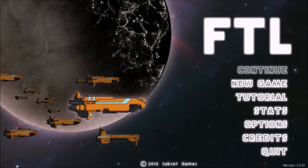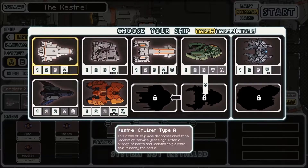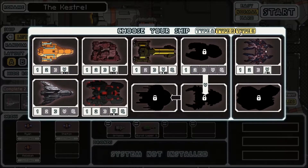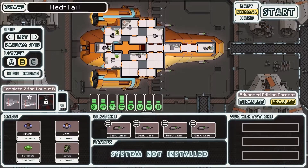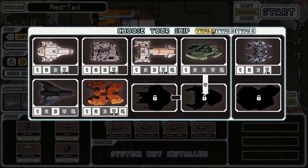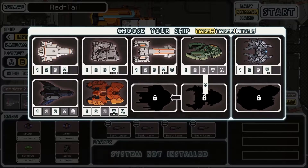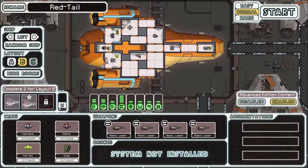What is up, everybody? Welcome back to another episode of Faster Than Light. We're going to do a new game. We're still playing on normal, trying to beat it on normal. And we're going to use the Kestrel Cruiser Layout B — the Red Tail. Because this ship seems like it would be really good. It was either that one or we're trying to use the Zoltan to unlock some new ships. We've got everything else, so we're just going to use the Red Tail.